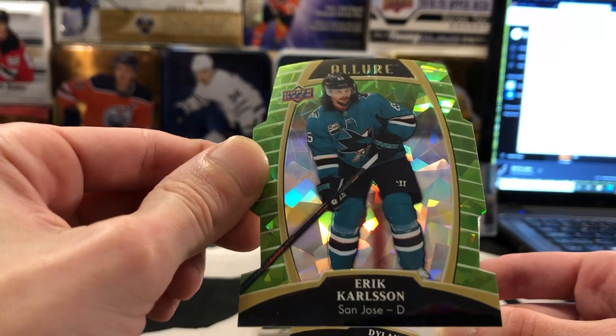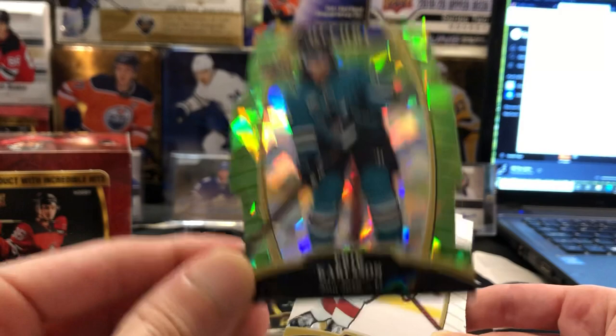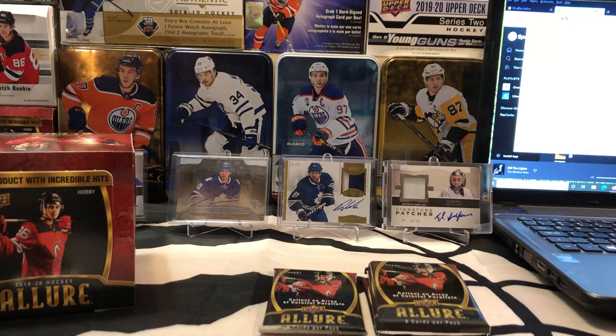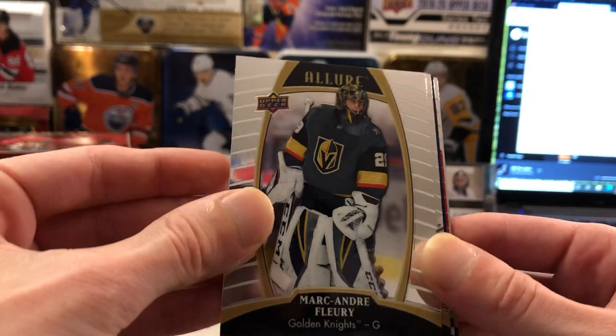I think it's a second box and we finally got a nice little San Jose card there, buddy. That one's going to be numbered 93 out of 99 — Eric Carlson. And he's a Sharks fan, so it's good that it went to a Sharks fan. Dylan Larkin and Joel Esperance base cards. We didn't hit hardly any San Jose's last box, so I'm sure he'll be more than pleased with a Carlson numbered to 99.